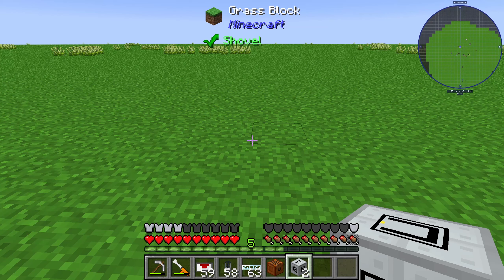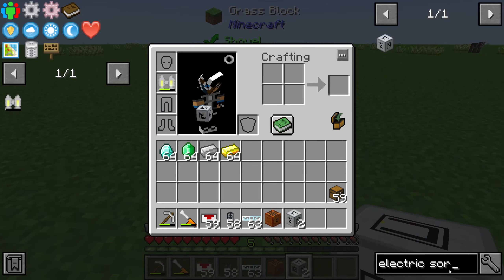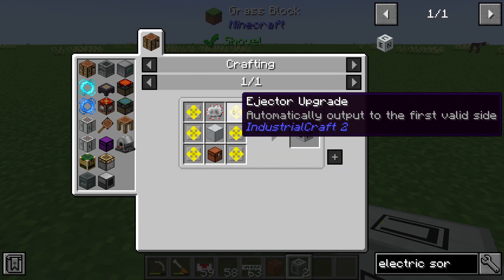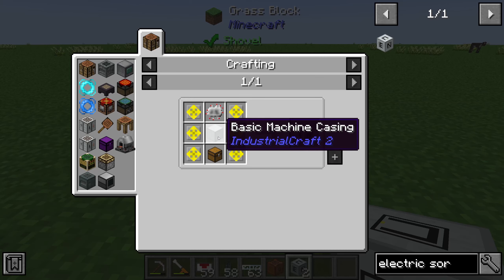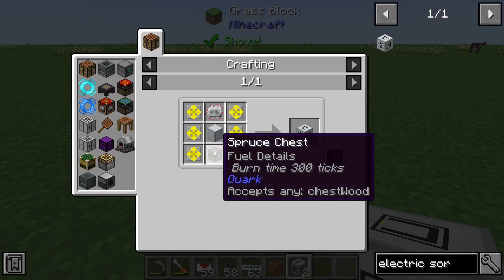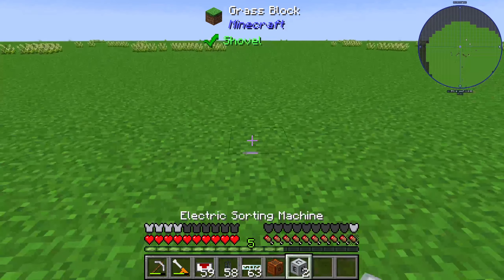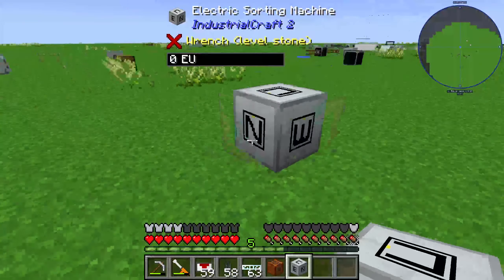Hello guys and welcome to a new item tutorial here on my channel. In this episode I will show you the electric sorting machine from Industrial Craft 2. We will take a look at the crafting recipe, and for that we need 6 ejector upgrades, 1 electronic circuit, 1 basic machine casing, and 1 normal chest.